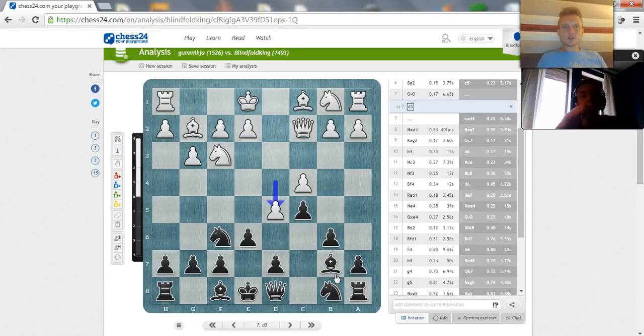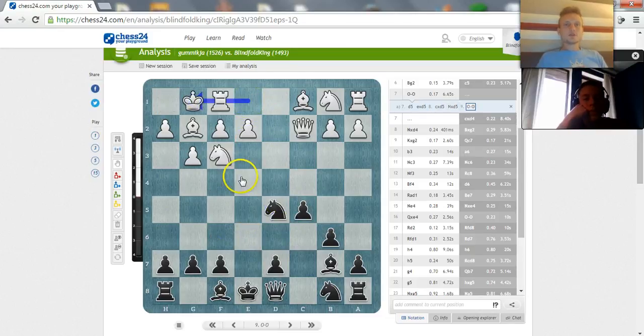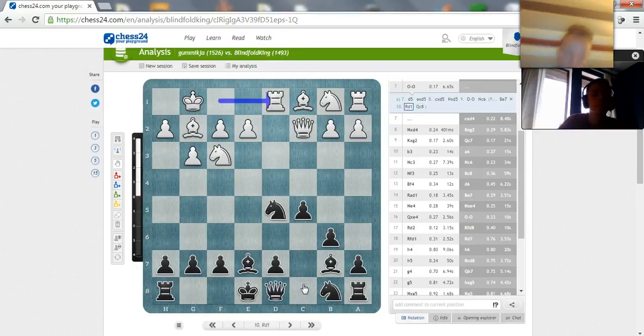So d5 is actually what I played in my recent game. Knight takes d5. You played with black? I played with black - I played a tournament in the UK. My opponent went ahead and castled. So here I think you gotta play knight to c6. Queen c8. In my game I played against Gormali.